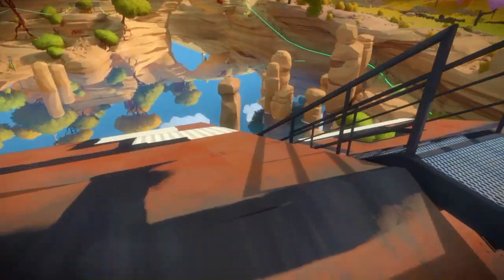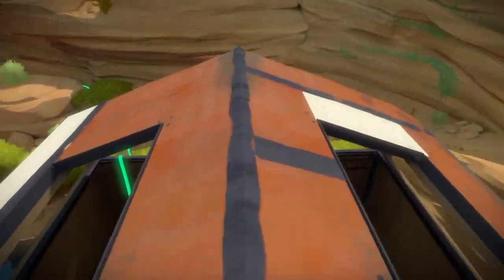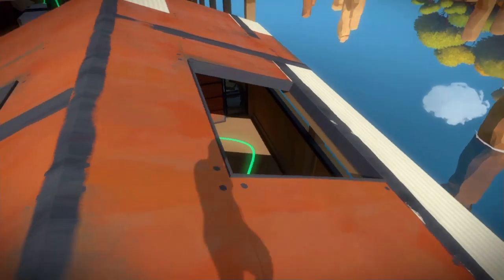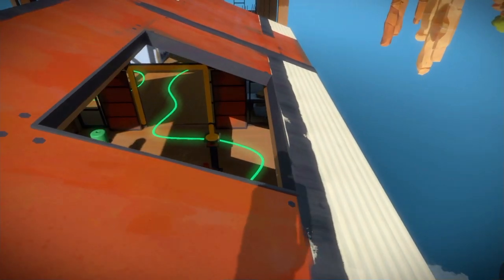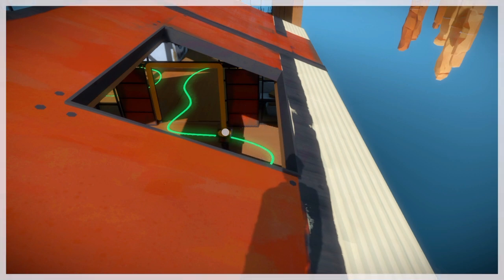Now we're going to go down to the right and look through this hole in the roof. If you hook up that yellow piece to the yellow line, you'll find the next puzzle.